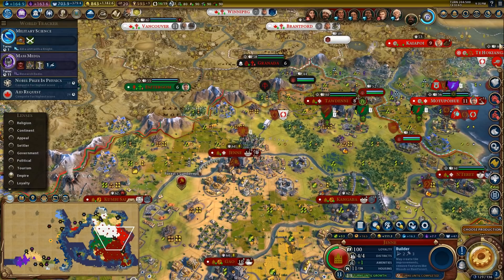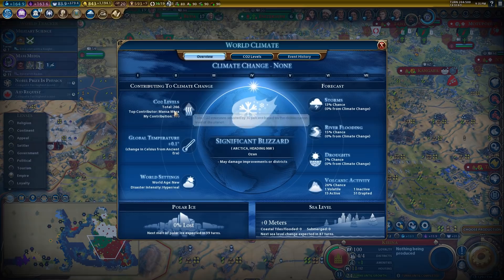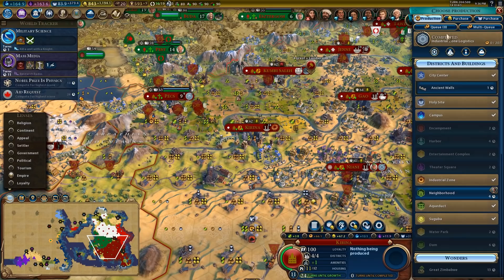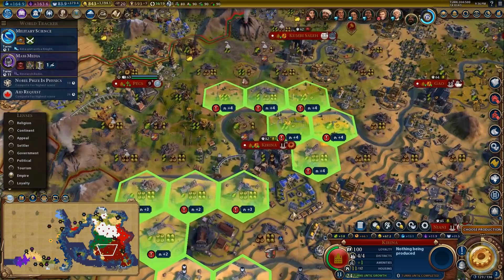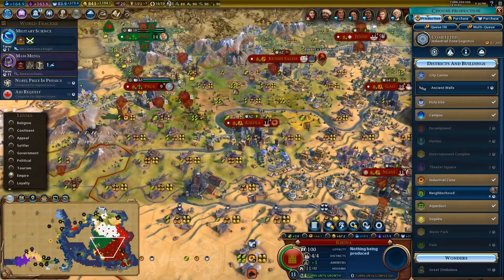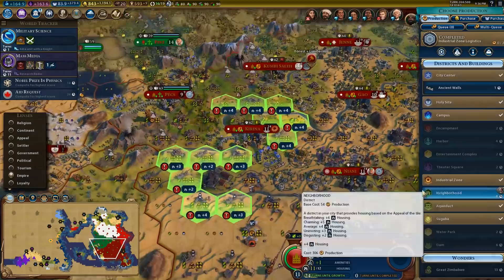We've got conservation — I'm going to go ahead and pick up mass media. We've got the industrial zone logistics done in here. Faith-purchase the stock exchange. How many emissions have we put out? Quite a bit, but not a huge crazy amount. Do you have a neighborhood already? You could use a neighborhood. Do we just kill one of these farms? These farm triangles are important, but this production might not be as important because we're starting to get crazy production just from our population. I think we can sacrifice a mine for this.